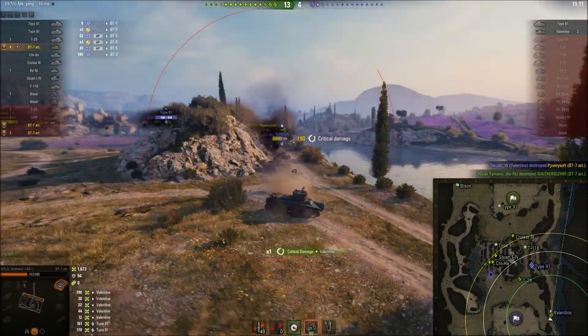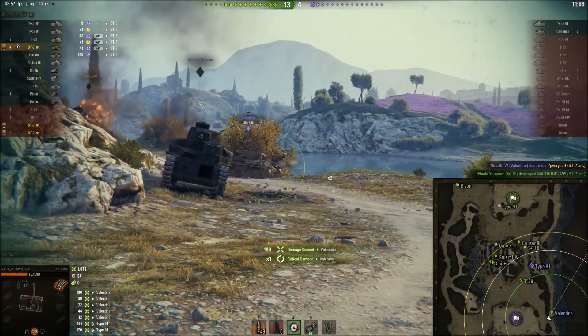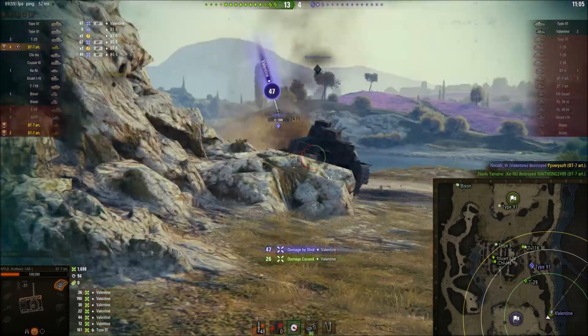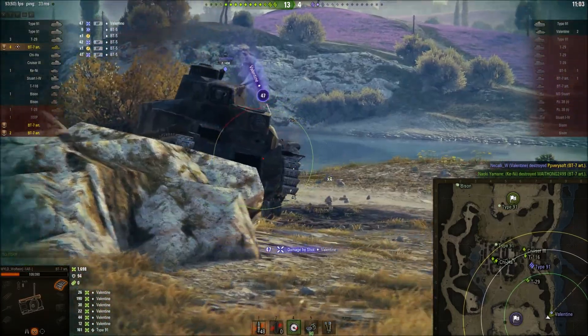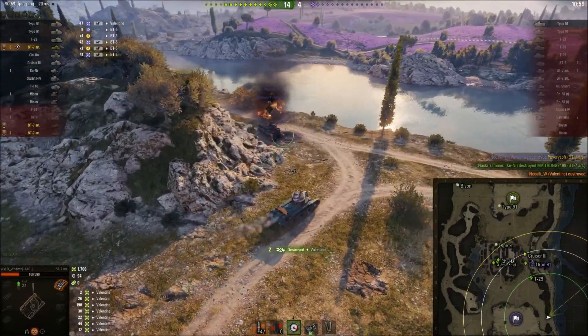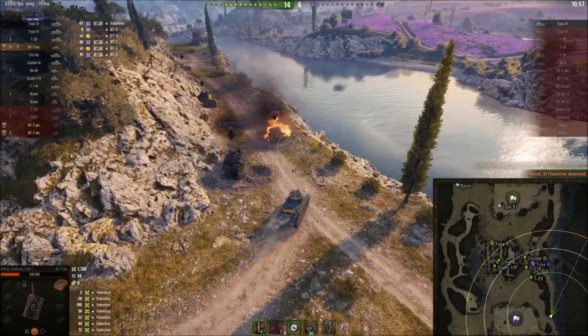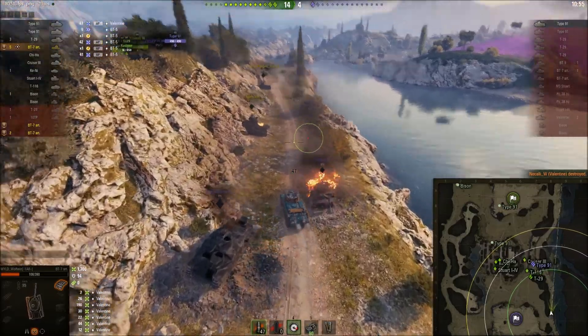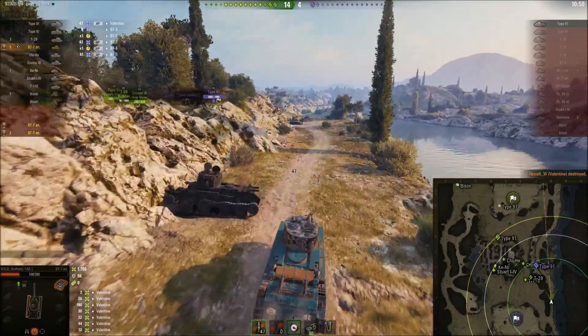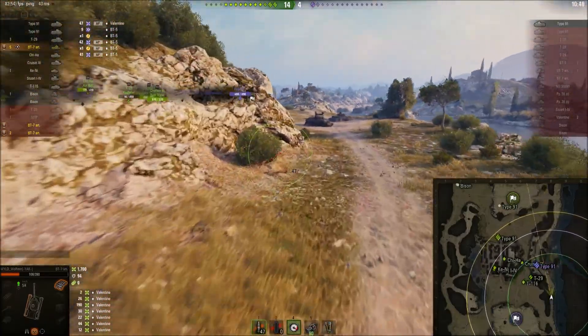The engine deck is also a nice option — and there you can see a penetration into the side of that engine deck for 190 damage. Takes one hit from the Valentine, but is able to reload and finish him off. Remember, this is only a tier 3 tank, but when you're hitting for almost 200 damage a shot, that racks up quickly.